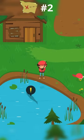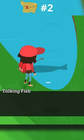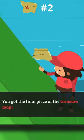For the second piece, head over to your pond and there will be a fish swimming around there with an exclamation mark. Once you catch him, he'll tell you to take him over to the golf course. Once you take him over to the golf course and put him in one of the ponds, he'll give you the second piece of the treasure map.